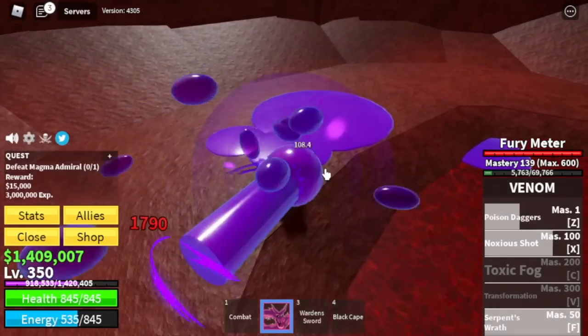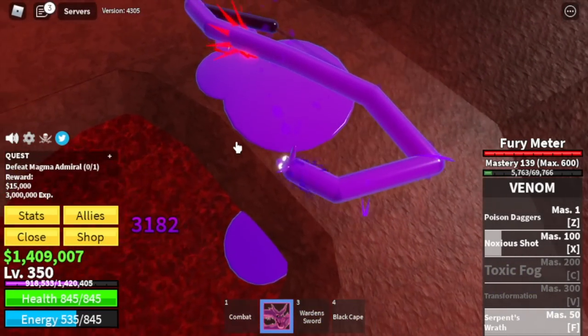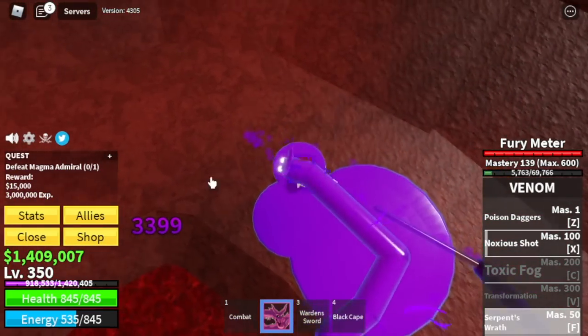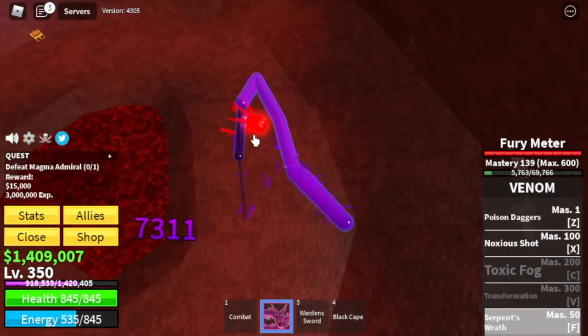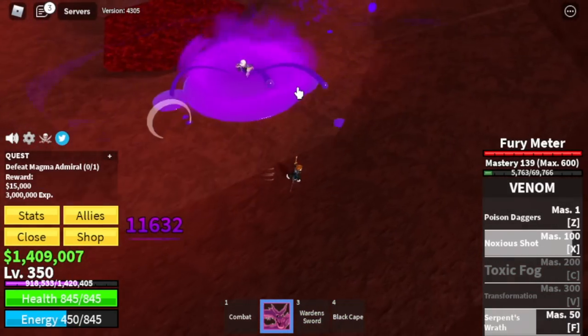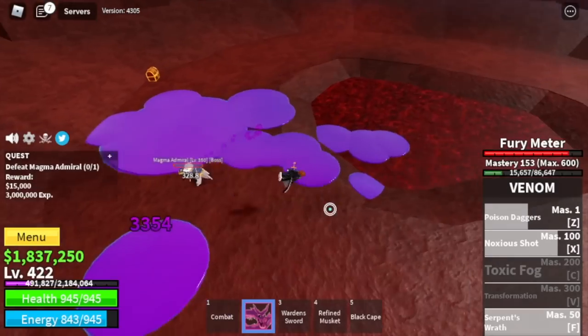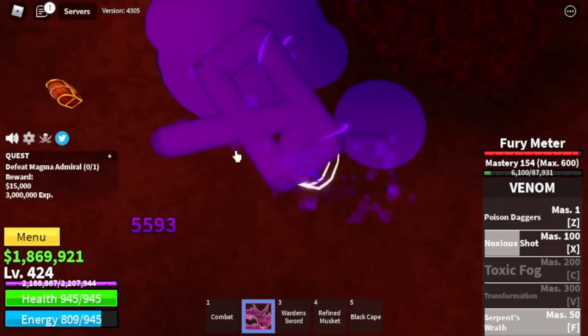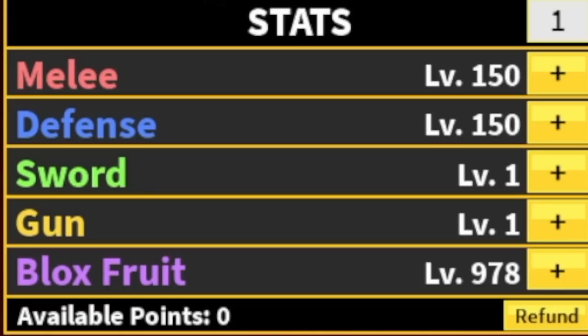Imagine your F skill plus the DPS of the Venom debris. Also remember that you need to dodge his skill. After you do that properly, everything will be easy. One more Z and X skill and you can defeat Magma Admiral — 3 to 4 skills is enough to defeat one boss. The goal here is level 425. Stat check: Melee 150, Defense 150, Blox Fruits 978.